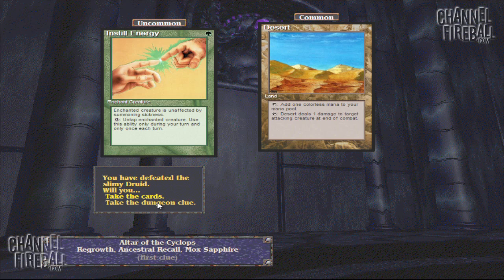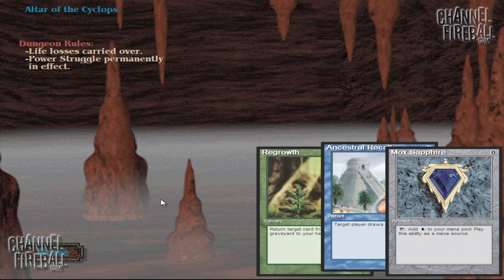So we get two cards that I don't care about and take the dungeon clue. The important part is Life Losses and Power Struggle — it's a card released specifically for this game because this was the first time they could do random effects. It's an enchantment that says during each player's upkeep they exchange control of a random card and a card of the same type that their opponent controls — like a land for a land, artifact for an artifact. It's pretty difficult to play around. Usually when I go into the Altar of the Cyclops, which is the dungeon this is in, I'll just put as many Disenchants in my deck as I can to disenchant it right away, because it's pretty annoying to play against.